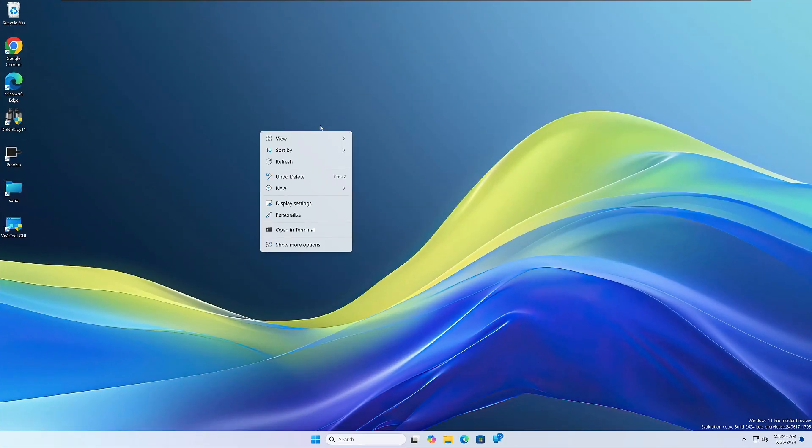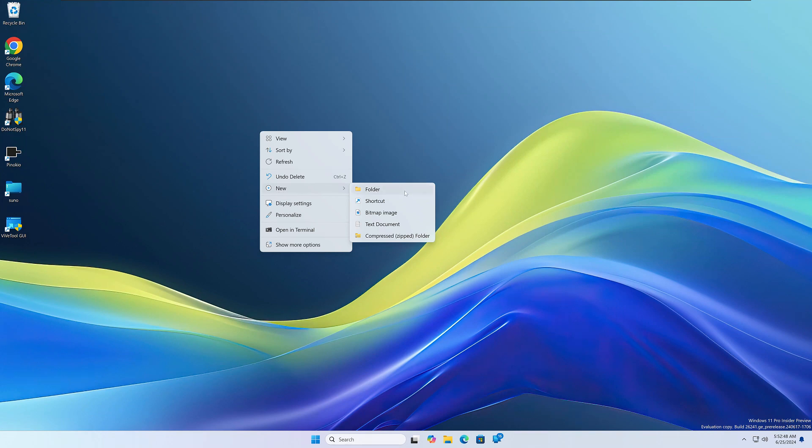For number two, we're going to enter God Mode. Put on your Zeus hat and grab your lightning bolt because it's on. Create a new folder and give it a very specific name — feel free to pause and take a look at that. Yes, you do need the curly brackets there. Go ahead and hit Enter, and you'll see the icon change — and you just entered God Mode.